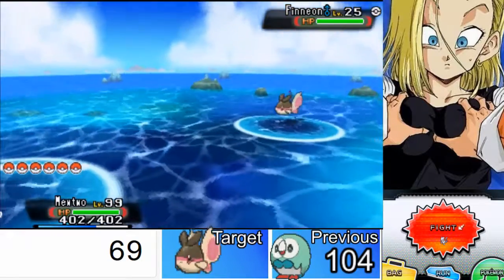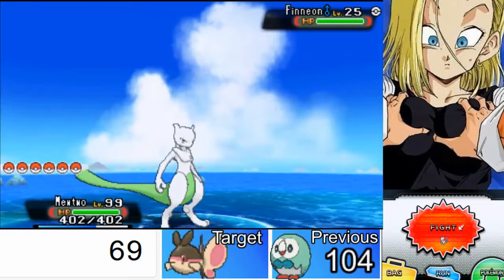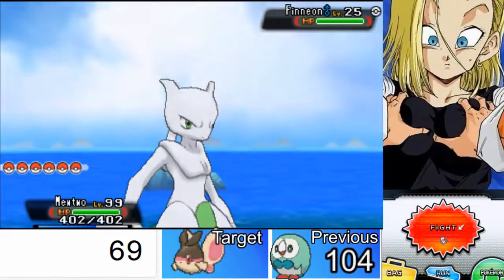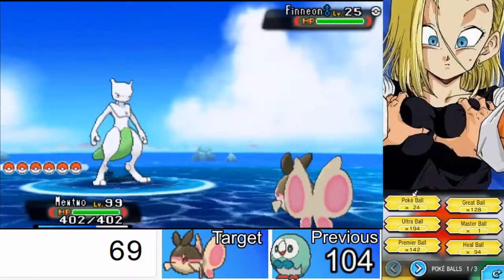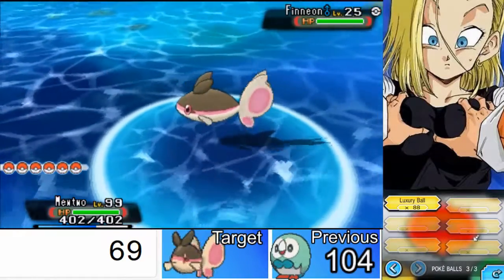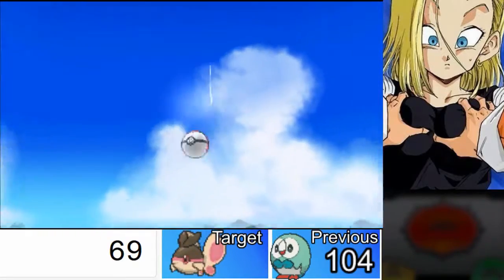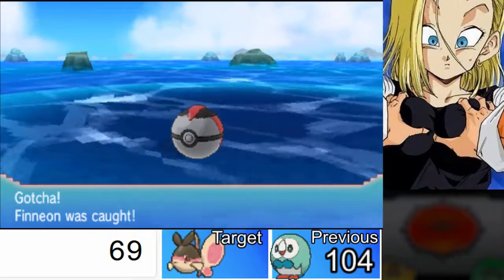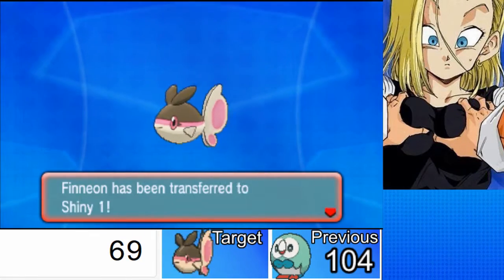I had my fan in the background so I just had to turn it off. It appears on encounter 69 — I'm encountering a 69 fish. One of the things about this hunt: I was doing this a lot on Omega Ruby and I got to over 200 in a chain, and I just said screw it. After I got my shiny Ralts today, I decided to try the Finneon. I guess today is shiny day, which is beautiful.